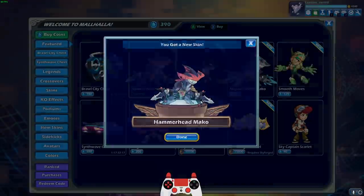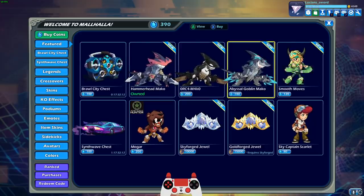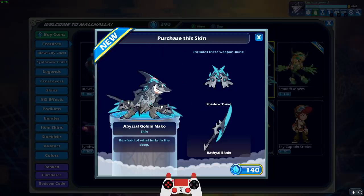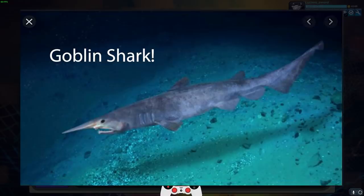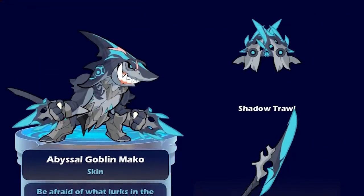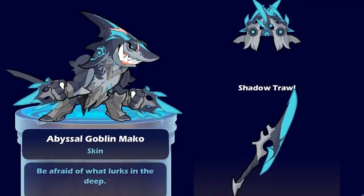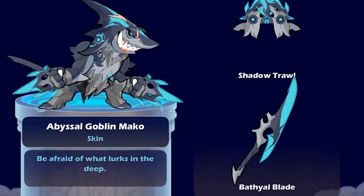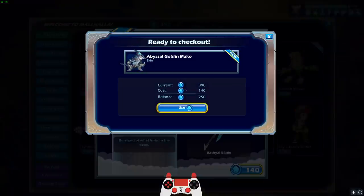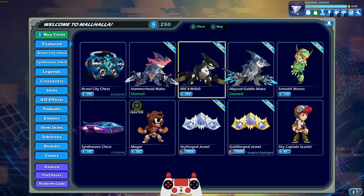We're gonna use all of these skins in this video because I want to show off everything that Mako has to offer. We got Abyssal Goblin Mako — apparently the goblin shark is a real shark that lives in the deep part of the sea. Be afraid of what lurks in the deep. We got the Shadow Troll Katars, which look beautiful, and the Bathy-all Blade, which looks really really cool as well. We're gonna purchase that.